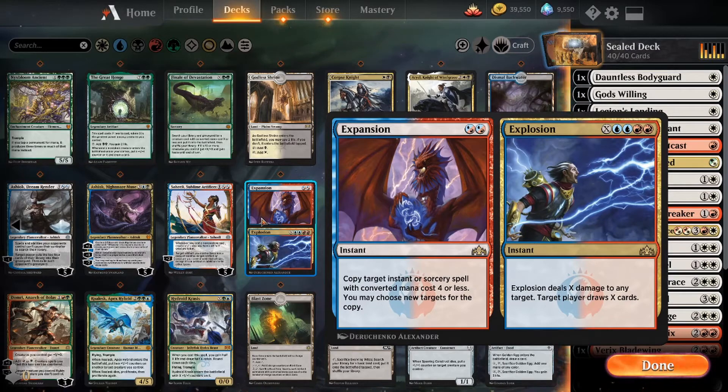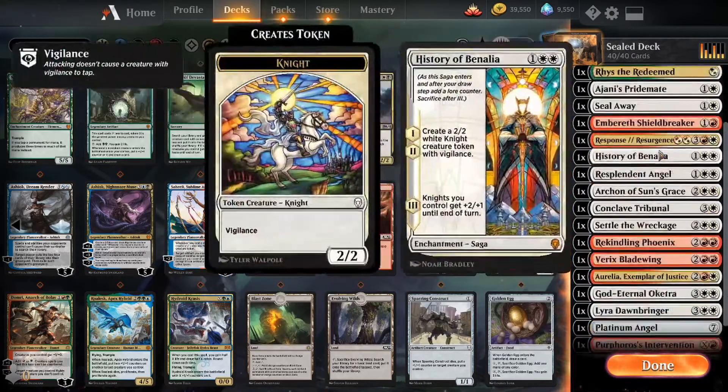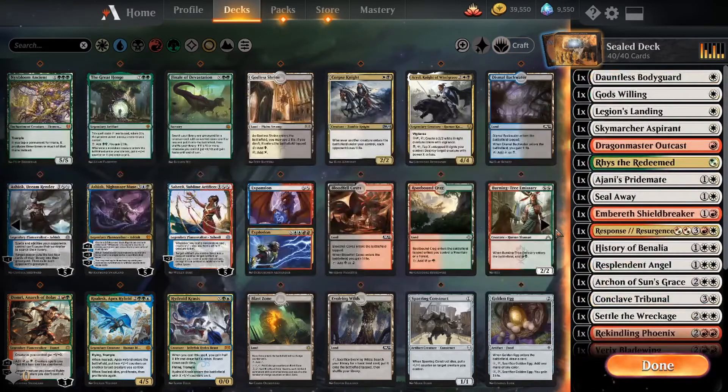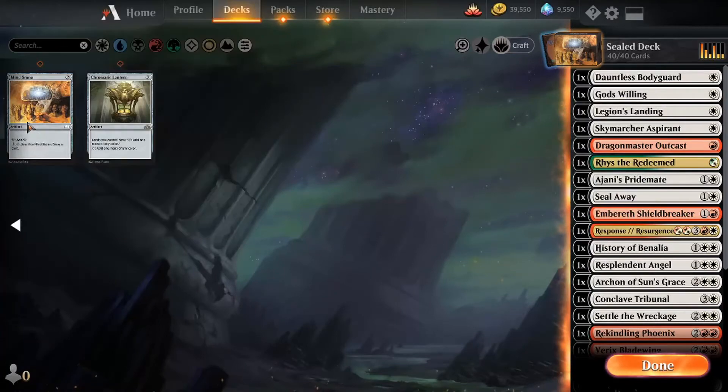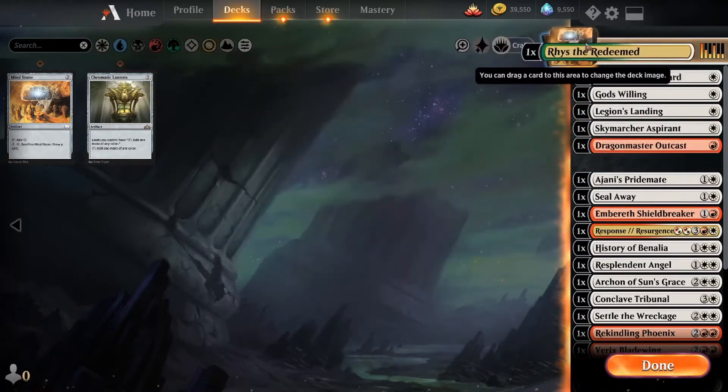Godless Shrine is not necessary. Expansion copies a target instant or sorcery — we don't need that. We don't need Saheeli either because we have no artifacts besides Platinum Angel, and we're not turning the Platinum Angel into something else. That's it then! This seems okay. The real question is: we're not using the Mind Stone, so what do you want our deck box art to be? Ristna — just because he's a green card and we're not actually playing green.